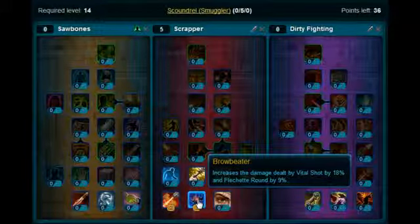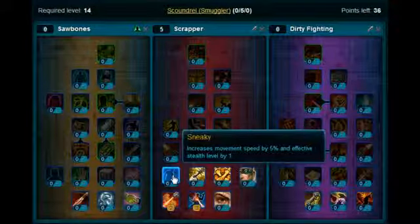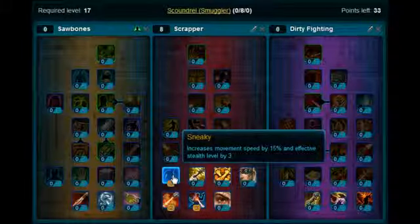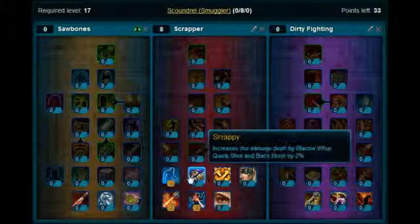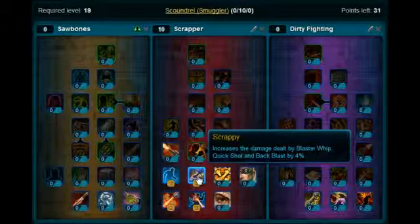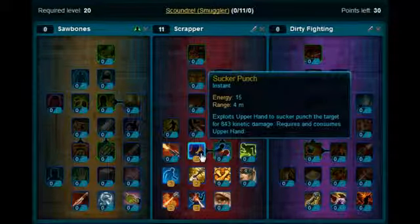Levels 15, 16 and 17 you're going to put on Sneaky. Levels 18 and 19 you're going to put on Scrappy. Level 20, you want to pick up Sucker Punch.